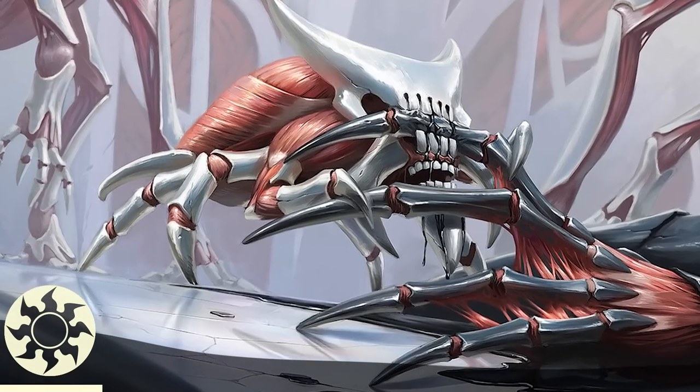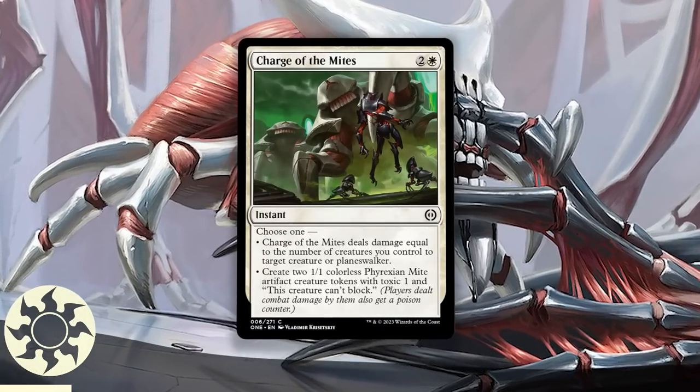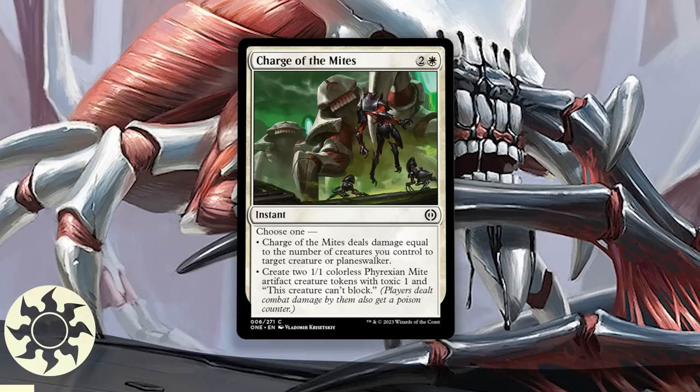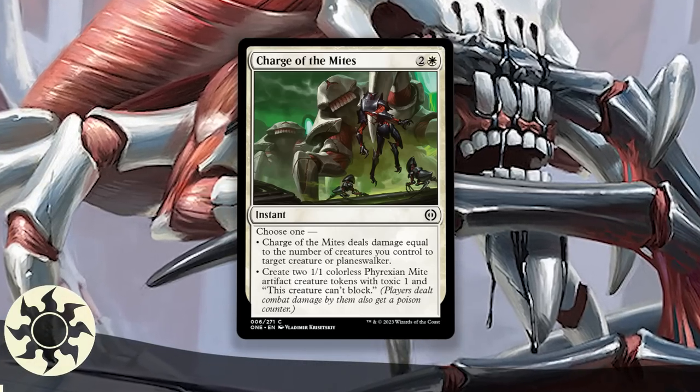The other white common I have to mention is Charge of the Mites. It's a removal spell — conditional, sure — but it's damage-based removal on white and can hit planeswalkers. If you can't make that happen, you get two mites. The modal nature of this card gives it additional value thanks to the flexibility, and makes it worth including in basically all white decks. You can't argue with removal that is also versatile.